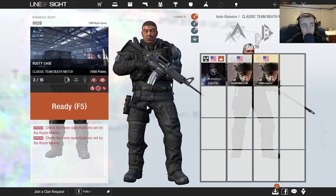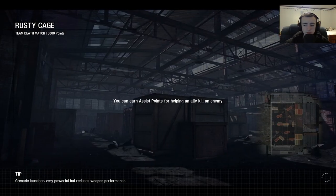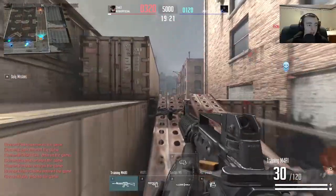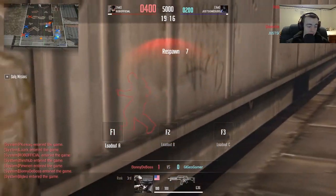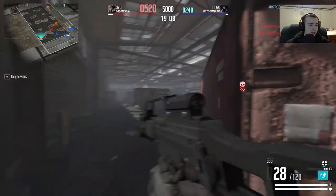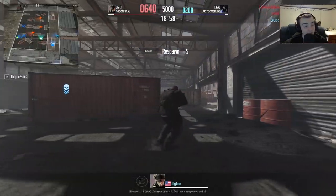Let's go ahead and jump into a match. You simply click Ready or F5 and it puts you right in. You have your primary, your secondary, and your knife. I just got wrecked — I personally like the G36, it's a really nice gun for me. That's a teammate, and that's a kill. The maps are some of the — some of them are huge. This is one of the smaller ones.